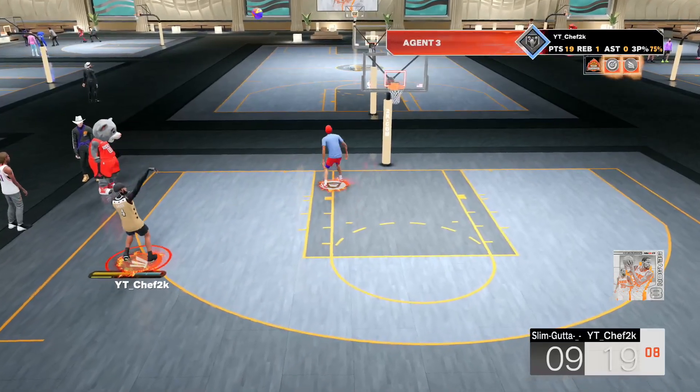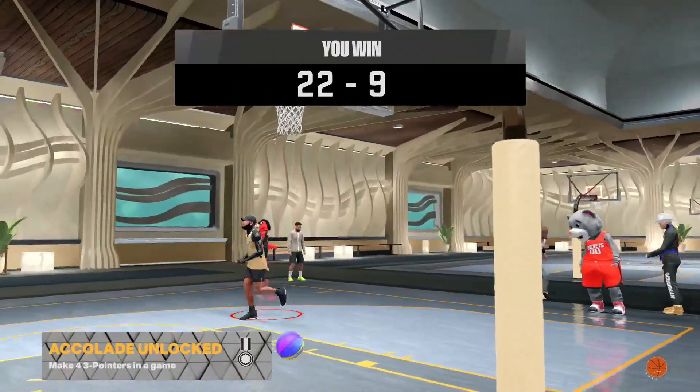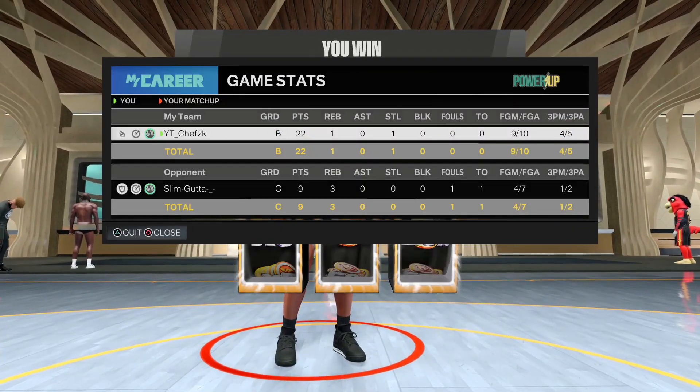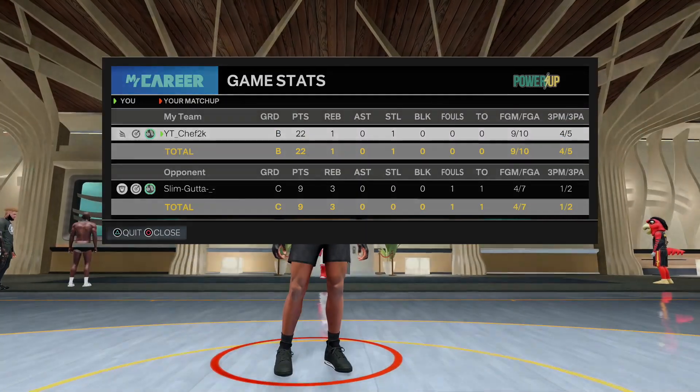We're going to go ahead and get into jump shot number one, which is going to be the small guard jump shot. So any build below 6'5", this jump shot is for you. I'm going to be showing y'all the best timing to use and the best badges for the jump shot.